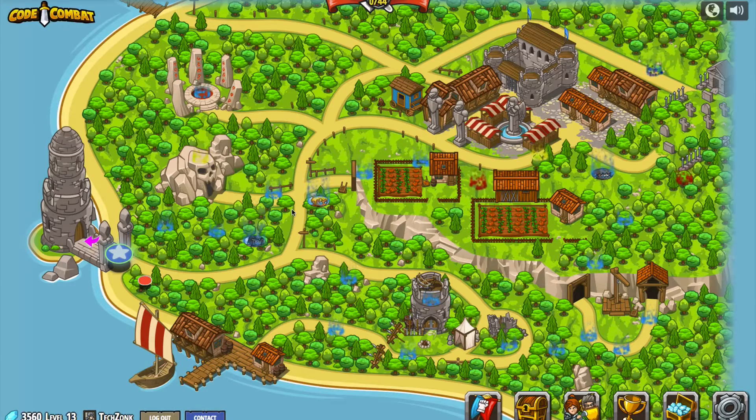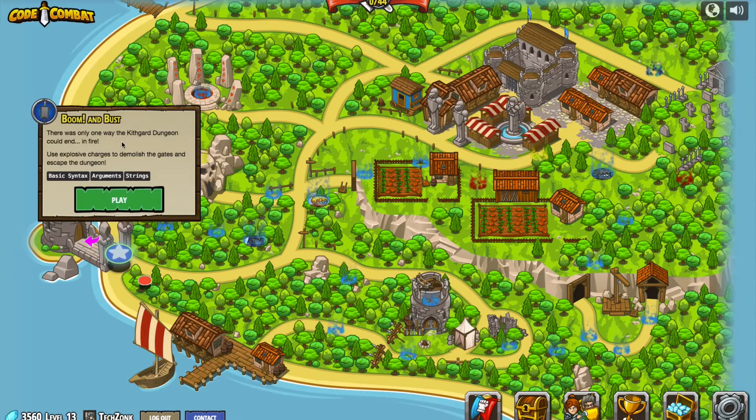I wanted you to have a look and see what you're presented with when you actually get out of there. We've come out of the dungeon, we're now outside in the forest and we've got one thing that we can actually accomplish right now — it's highlighting this area for us to get started with. I'll go ahead and click on this and it's a level called Boom and Bust. It says there was only one way the Kithgard dungeon could end — in fire. Use explosive charges to demolish the gates and escape the dungeon. Basic syntax, arguments, and strings.